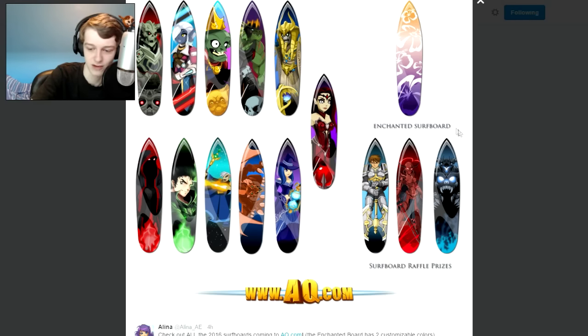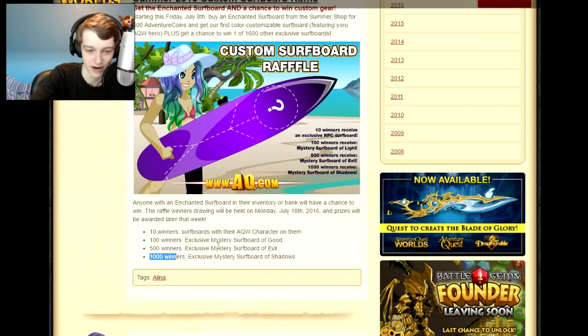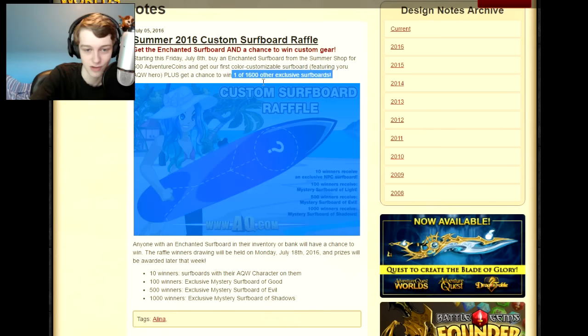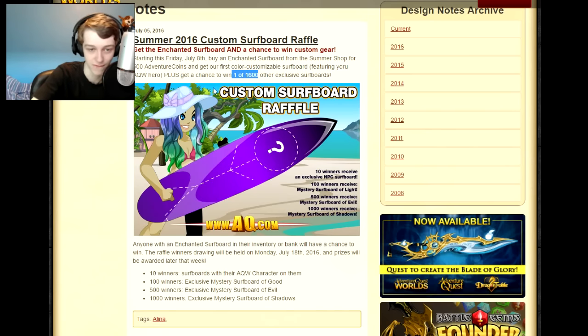So you have a pretty high percent chance of winning, honestly, just as a normal player. There are 1,600 exclusive spots total. And it's 500 Adventure Coins for the surfboard to enter.